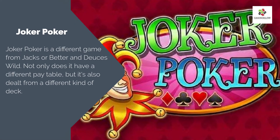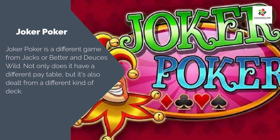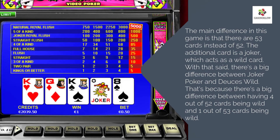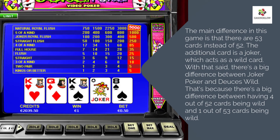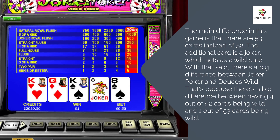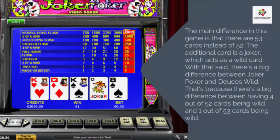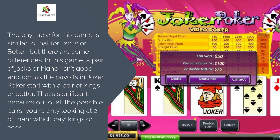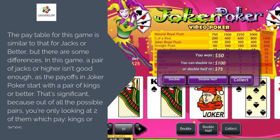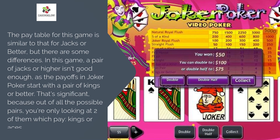Joker Poker. Joker Poker is a different game from Jacks or Better and Deuces Wild. Not only does it have a different pay table, but it's also dealt from a different kind of deck. The main difference is that there are 53 cards instead of 52 — the additional card is a joker, which acts as a wild card. There's a big difference between having 4 out of 52 cards being wild versus 1 out of 53 cards being wild. The pay table is similar to Jacks or Better, but in this game a pair of Jacks or higher isn't good enough — payoffs in Joker Poker start with a pair of Kings or better. That's significant, because out of all possible pairs, you're only looking at two that pay: Kings or Aces.